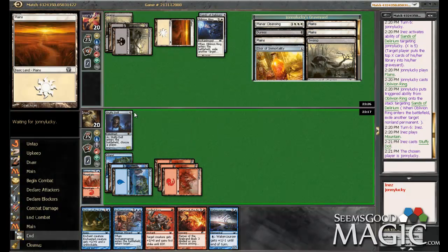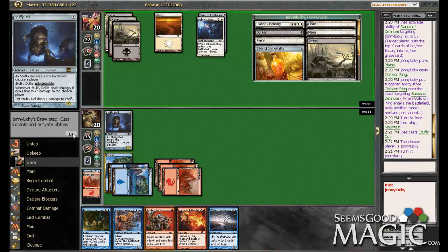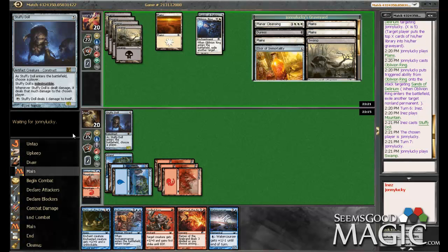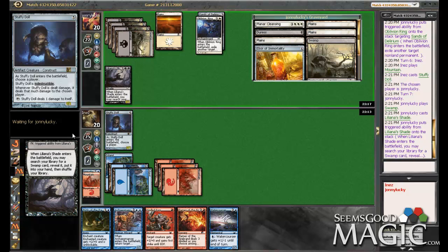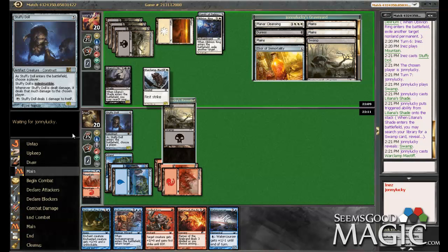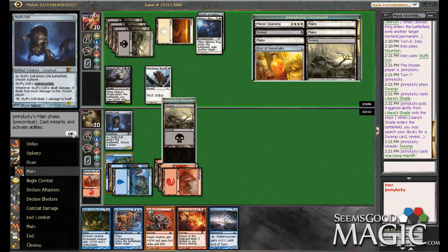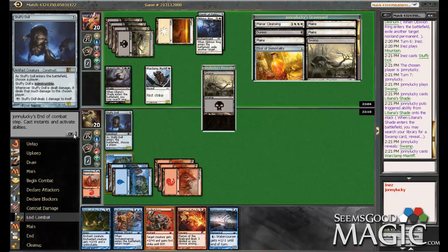So he's got multiple outs against our Sands of Delirium plan. He's putting on a shade — yep. Now we can... actually, I guess I don't really care about the shade because of the Stuffy Doll, so maybe I don't need to use Flames just yet. Although, well, let's just use it — with that much value, there's really no reason not to. That's enough value for me.